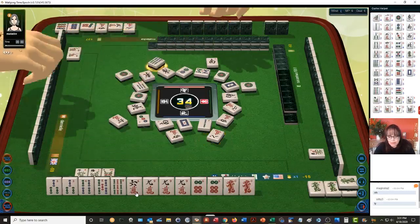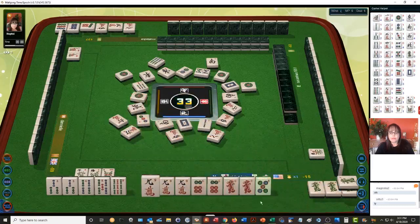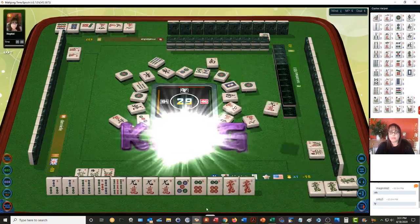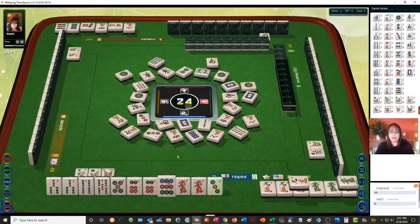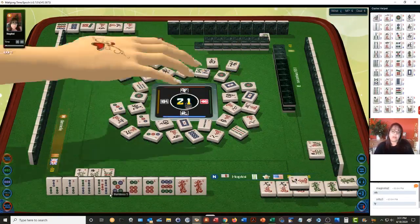One dot, six bamboos — we're not going to chow. Six characters, eight characters, nine characters — kong. Nine bamboos — now we have two kongs. Any melded kong is one point, so there's two-three-four — we have our six points right now. Three dots, three dots — five characters, really we're very close. We can even use this chow three-four-five. Nine bamboos.